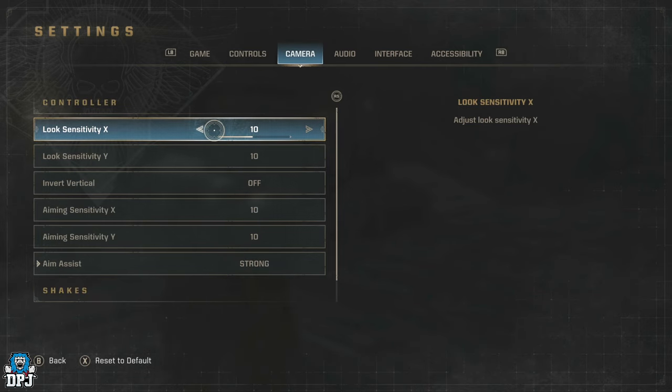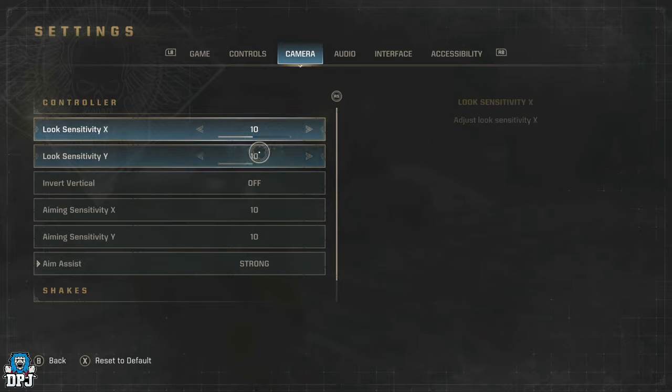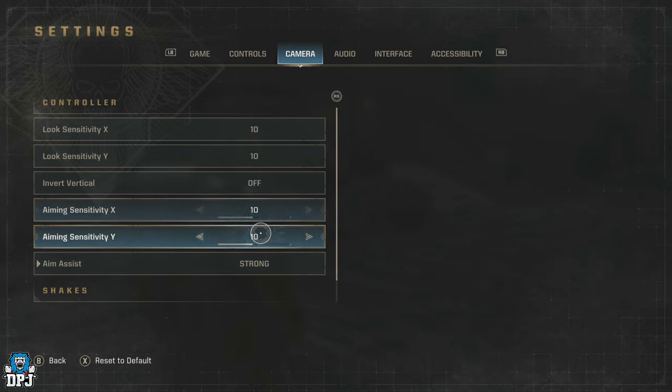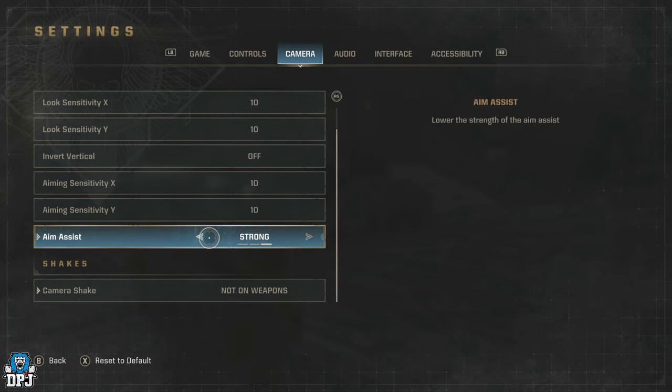The next tab is Camera. It's really all down to you — I feel like the default options with look sensitivity on 10 are completely fine. Some people like to spin around faster than they can even see, some like a real slow 360 turn. For me, 10 just seemed like the perfect spot and I got used to it quickly.